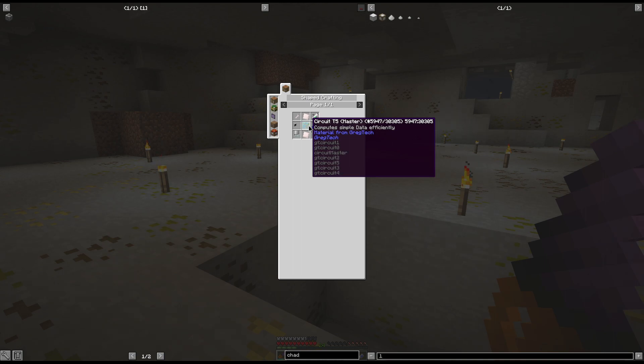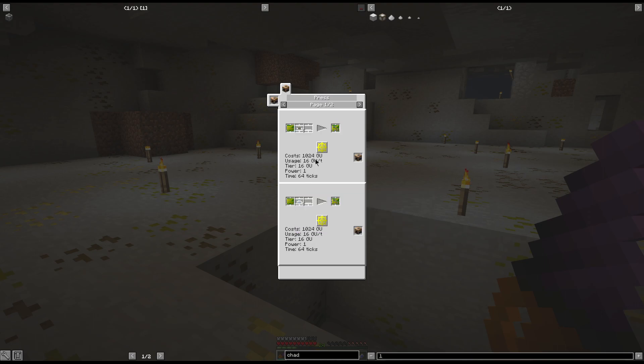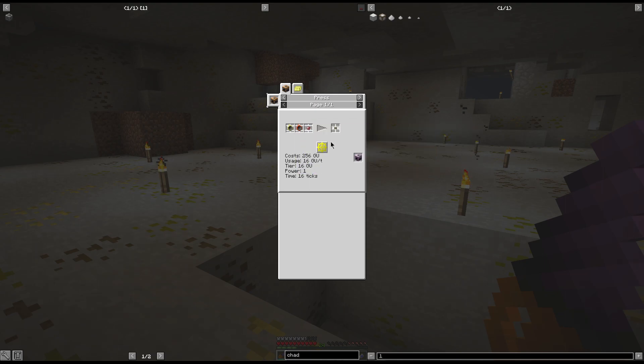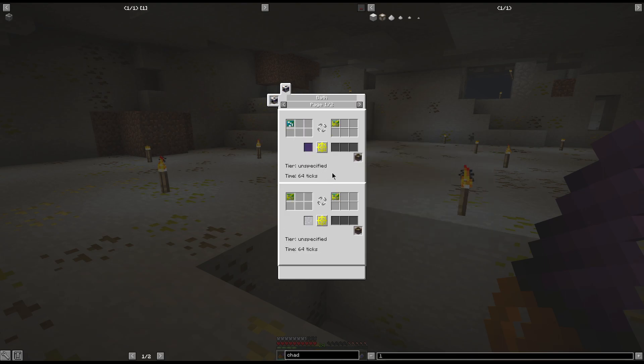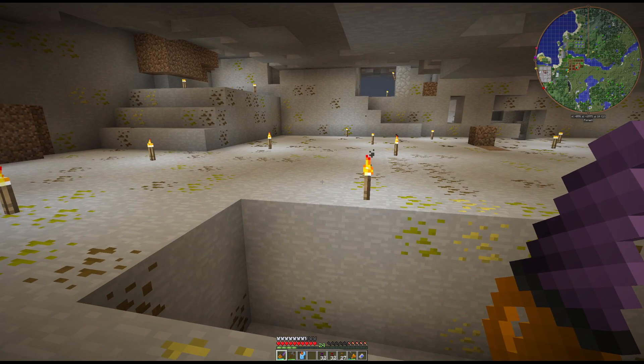For the T4 circuit you just need tiny crystalline redstone alloy, signalium, gold, and a gold circuit plate. Or you can use ultimate or master circuits if you choose.